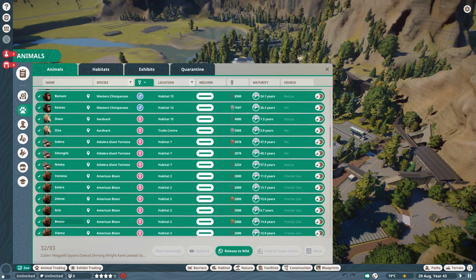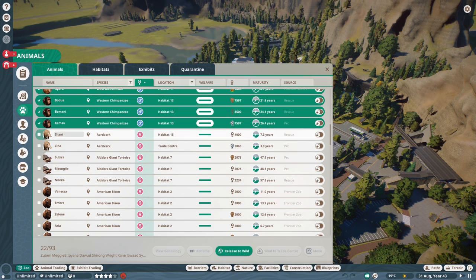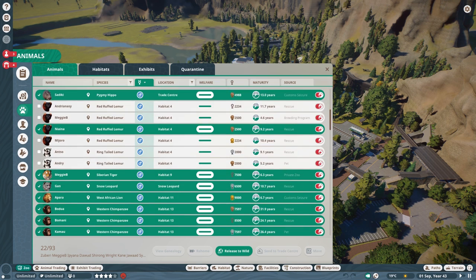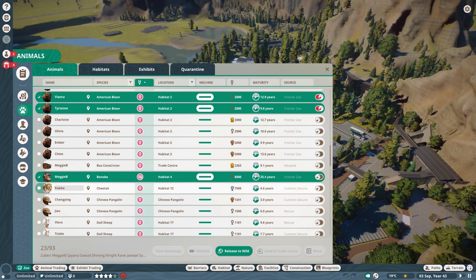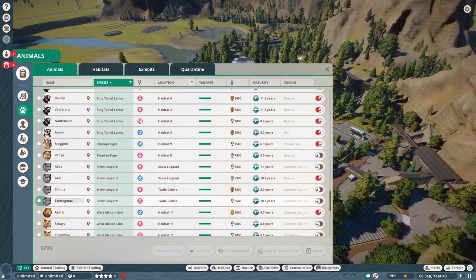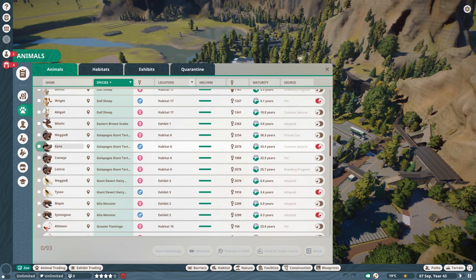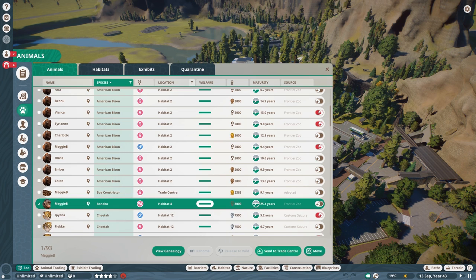One of our females is pregnant — that's a problem. If it gives birth and the baby is male, they'll start inbreeding and it'll be a disaster. So what we're going to do is send this one to the Trade Center — move it there and it's safe. You might ask why not send everyone to the Trade Center, but obviously the Trade Center would be full. So this is all set up.